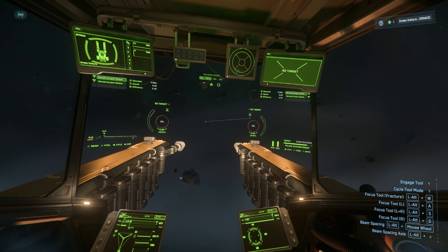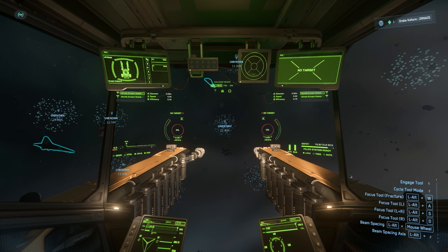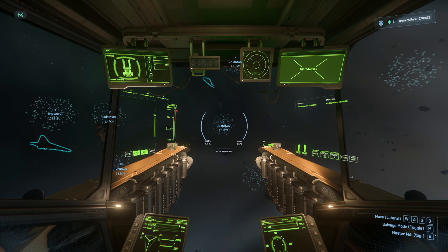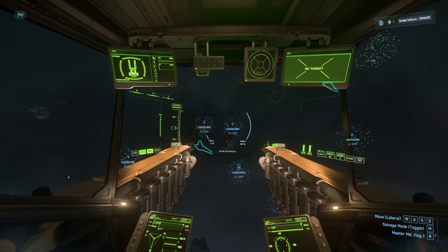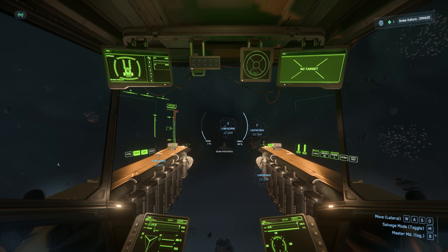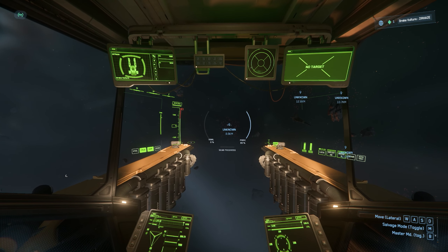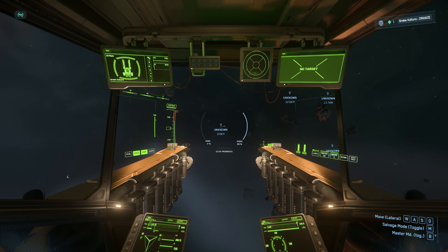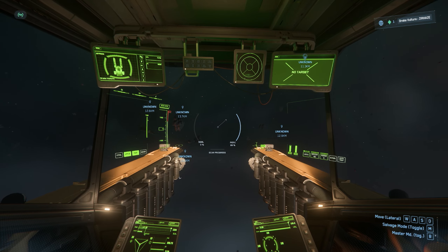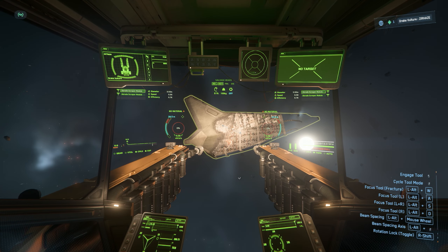We're definitely going to grab those. After that, we had a good one — let's get out of salvage mode and head to that 12,000 signature. Anything else around here? That's 1,900 — no. That one looks like 8,000 or 6,000, and this one is 7,400 — no go. So I'm going to grab these other two panels and then head to that 12,000 signal.